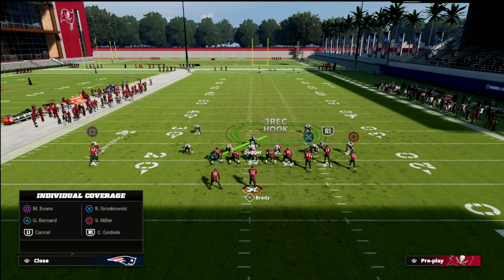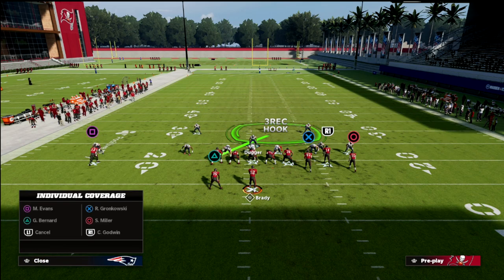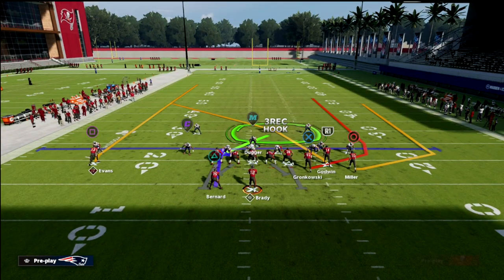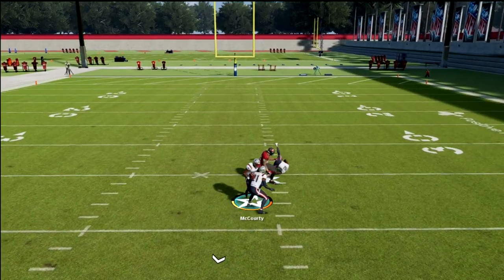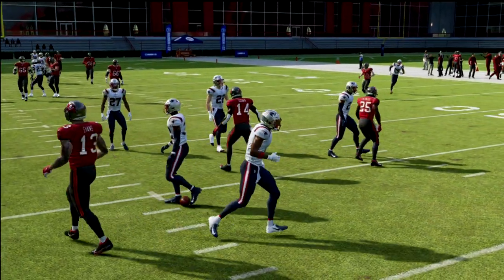Key situational adjustments for defending bunch: bluff blitz the defensive end on the running back side, then man the linebacker up on the slot receiver — I've had better results with that than using the slot corner because I get a jam in man coverage. Then man the backside safety up on the tight end. If they run a bunch trail and block the tight end, that safety becomes a middle-of-the-field defender and will guard the post, which is problematic out of match coverage.